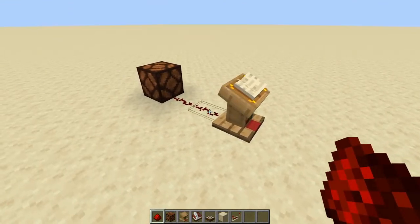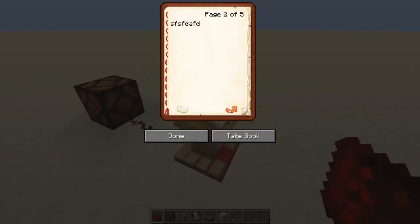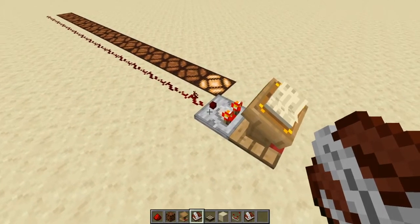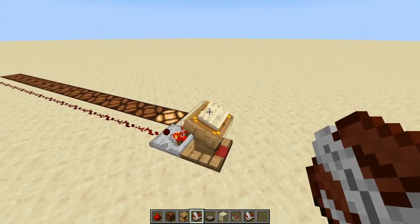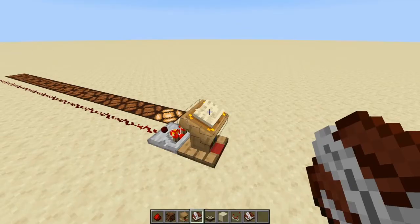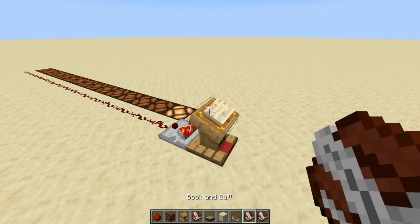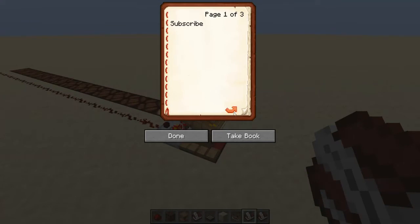Now let's talk about the lectern. It puts off a redstone pulse when you flip a page in the book on it. A lectern with a book and a comparator behind it outputs different signal strengths depending on which page you're on. With 15 pages, flipping to page 1 gives signal 1, page 2 gives signal 2, and so on up to 15. With a smaller book of only 3 pages, turning to each page jumps the signal proportionally.